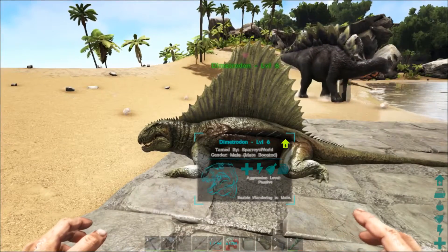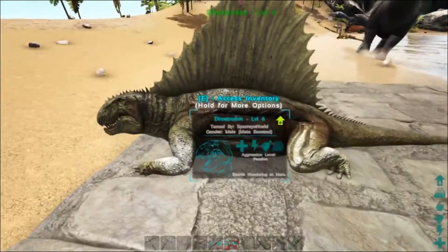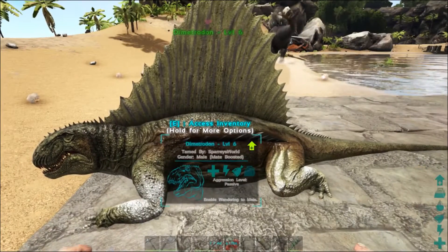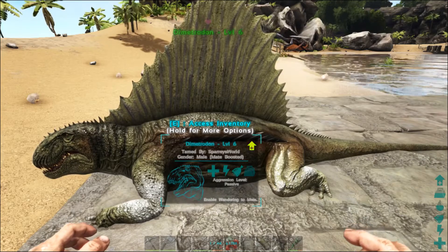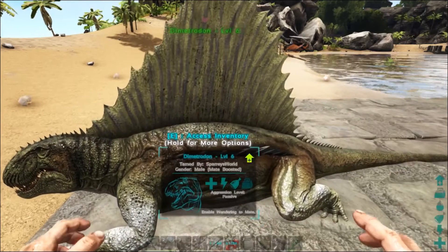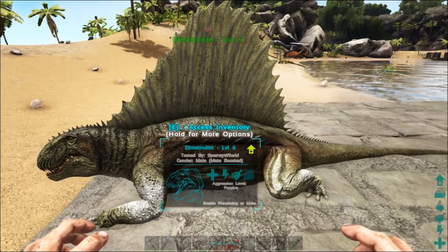What I'm going to do first is pop an egg down next to the Dimetrodon and see how many we're going to need to incubate. Now according to the wiki, the Quetzal egg has the lowest required temperature, and other than the Wyvern, the Dimorphodon egg requires the highest temperature. So I've got eggs of both - I'll pop down the Quetzal egg and do the cold test first.